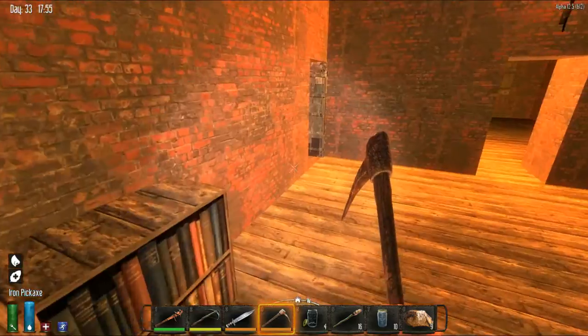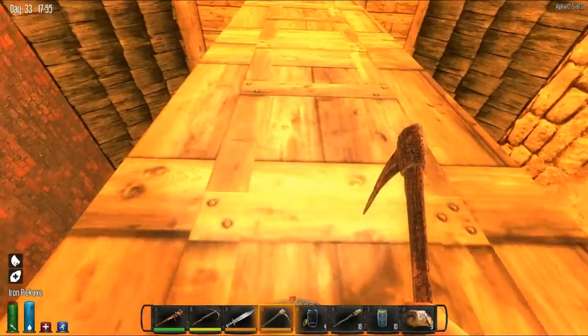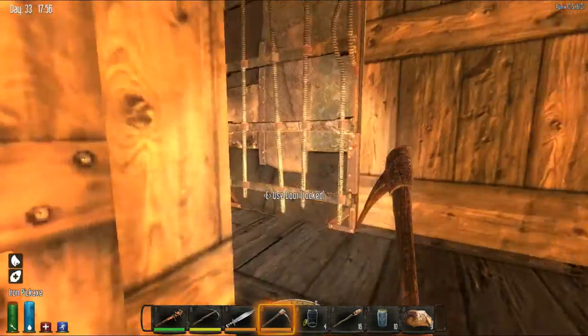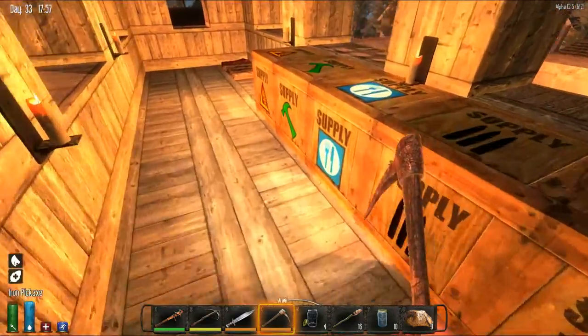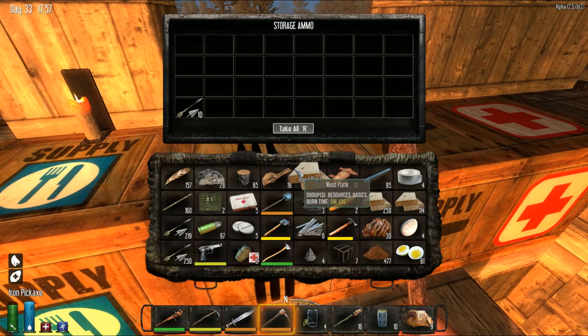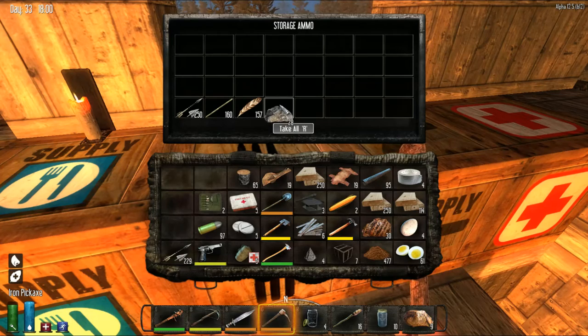We shut the zombie door — walkers will walk on in; it's what they do. I don't need all those bolts on me. The sticks and the feathers are all for making that particular ammo. Not even doing stone bolts anymore.